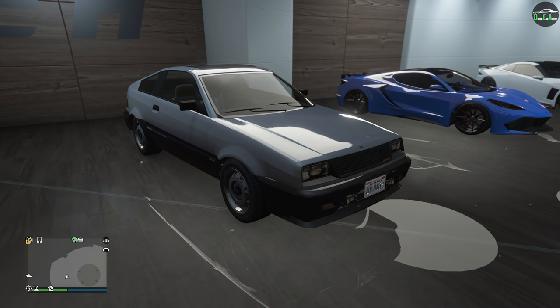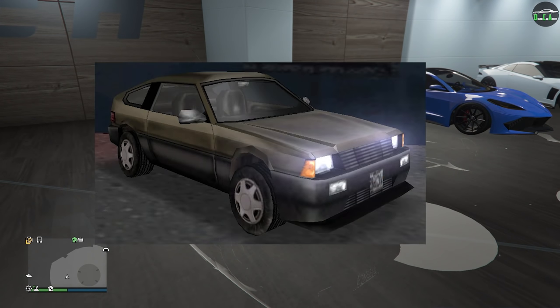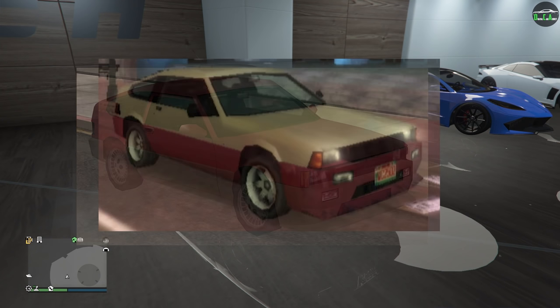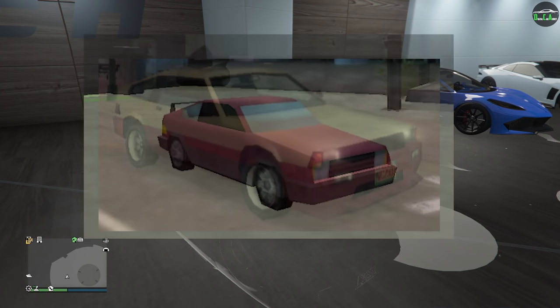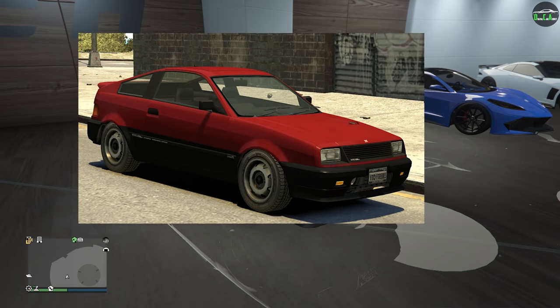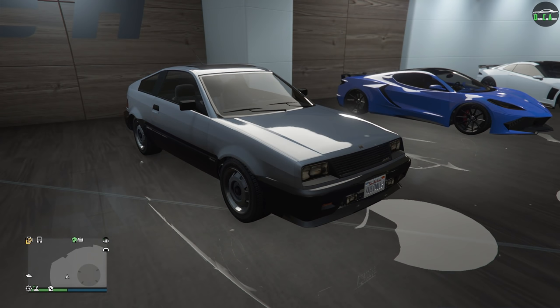The Ballista Compact name was first introduced in GTA Vice City, and it was also featured in San Andreas, Vice City Stories, Chinatown Wars, and GTA 4 as well. And the one in GTA 4 is pretty much identical to the one we have in GTA 5.